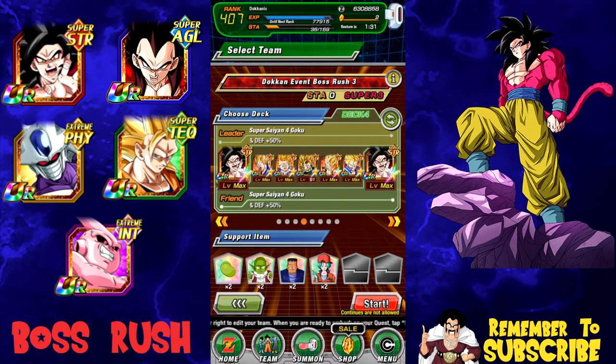Alright guys, today we're going to be taking on the Dokkan event Boss Rush number three. I'm bringing my mono strength team. I was thinking about bringing my Majin Vegeta team, but I had literally no friends with their Majin Vegetas available, so we're going to do a Super Saiyan 4 team. I know you could do a physical Koro team with the Poos because of all the links with health regeneration — I saw Rhyme Style do it.